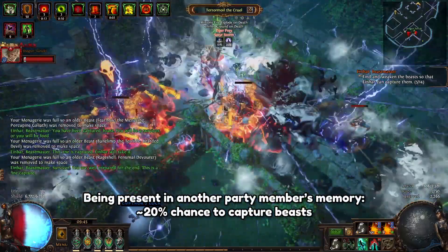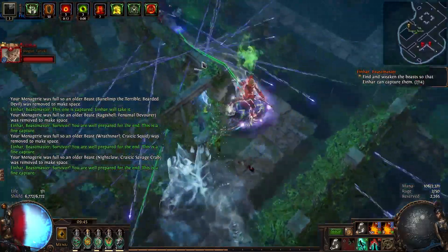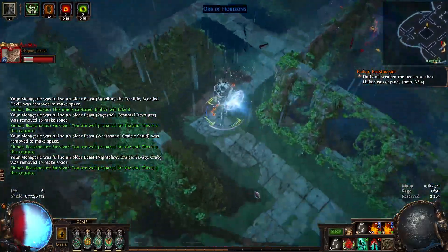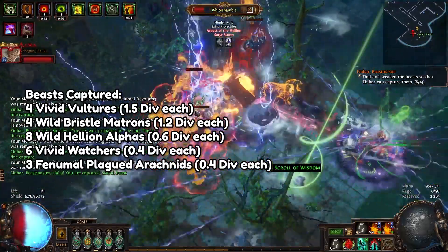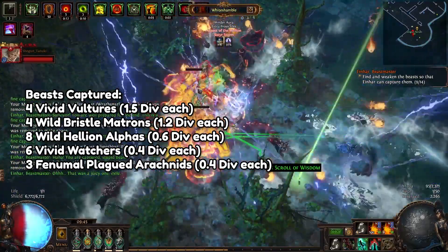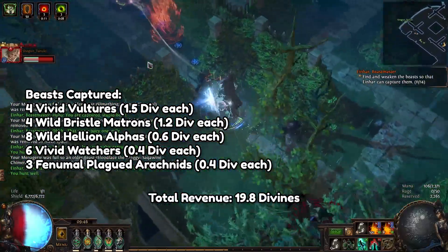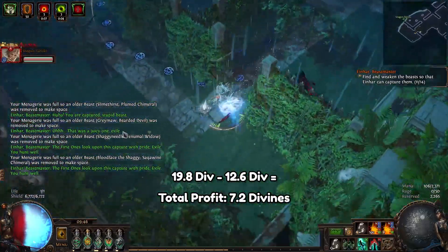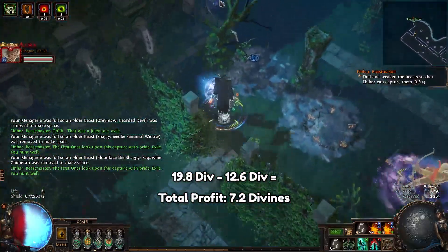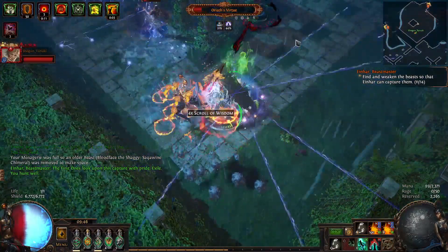On top of running three of my own memories, we also ran three of my friend's memories. For those who don't know, being present in another player's memory only gives you a 20% chance to capture the red beast encountered. Across the six memories we ran, I was able to capture four Vivid Vultures, four Wild Bristle Matrons, eight Wild Hellion Alphas, six Vivid Watchers, and three Phenomenal Plagued Arachnids.